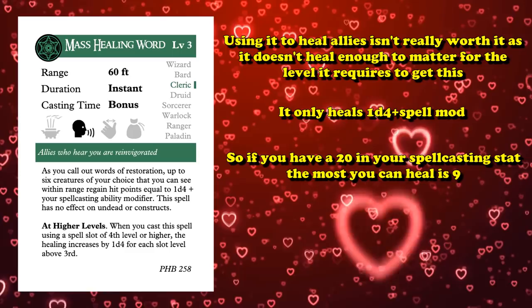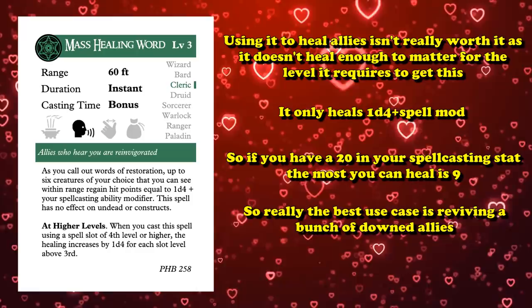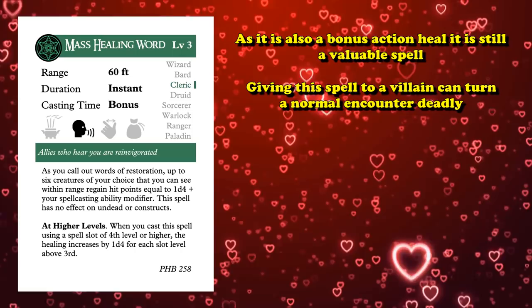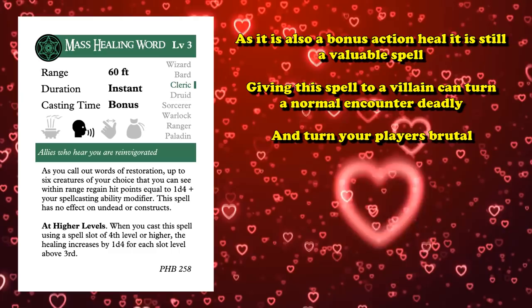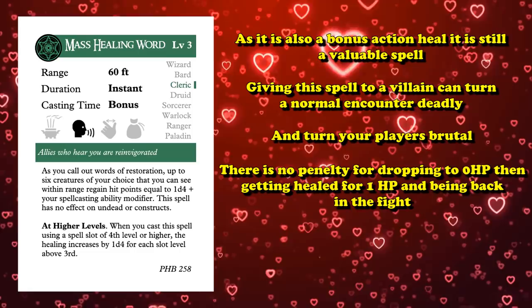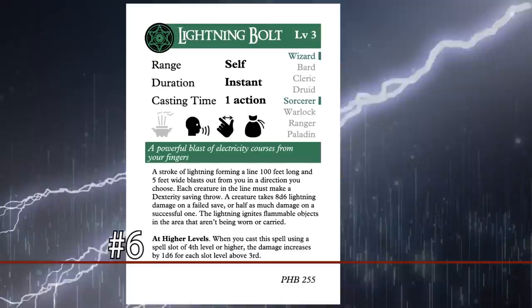If you have a modifier of plus 5 and roll the maximum on a d4, you're only healing everyone for 9 hit points. So the best use of the ability is definitely to yo-yo heal a lot of downed party members, or provide healing to everyone while getting up a downed party member. In a campaign I ran, one enemy character with Mass Healing Word made the fight way more deadly, because that character kept bringing all of their allies back with yo-yo healing. In 5e, there's no official penalty for going unconscious and coming back with any amount of healing, so Mass Healing Word is a really good way to exploit that.